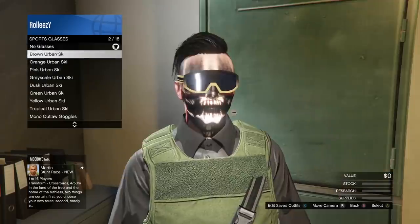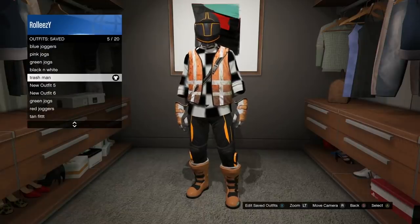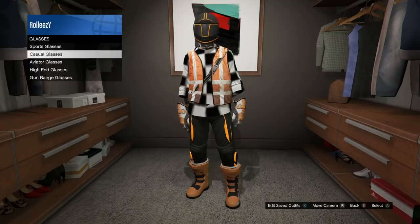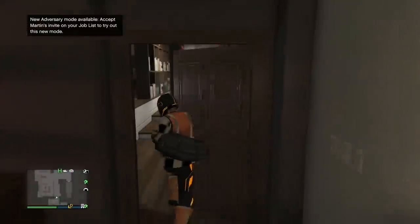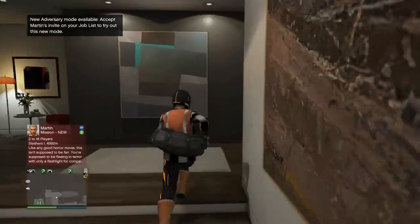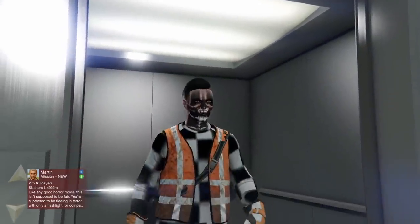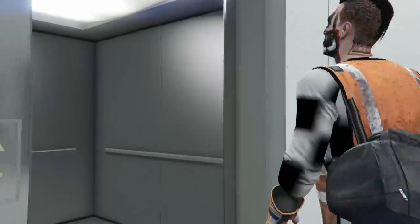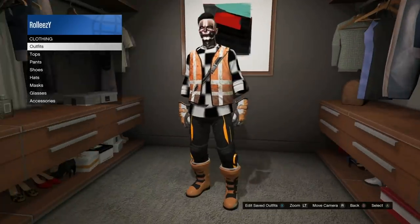If you have an outfit like the Trashman with a duffel bag on it, editing anything on top will delete the main parts of the outfit, and you can't put on a rebreather if the duffel bag is there. So if you have this problem, go to your apartment and into your garage — the headgear will automatically come off. The headgear comes off and we still have the duffel bag on the outfit. Go back into your apartment, everything will still be normal — headgear off, duffel bag still there. Save it like this.